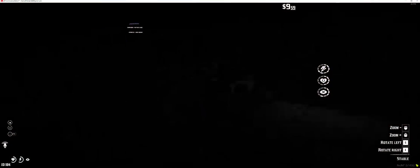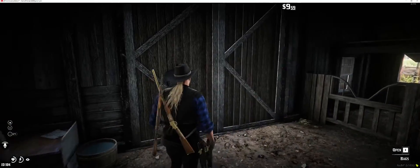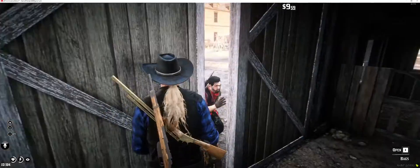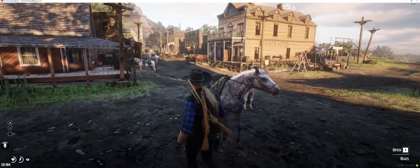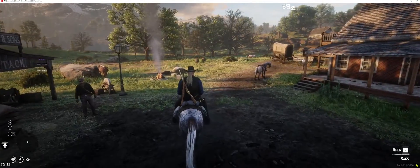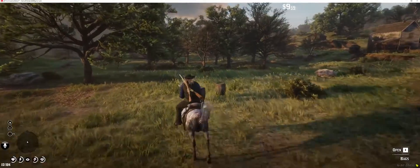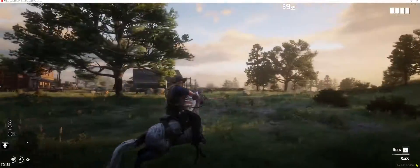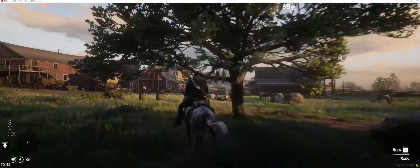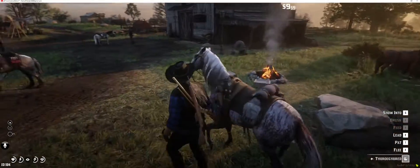This is the horse I currently have out — Sausage. When I get on Sausage, see the stamina bar in the bottom left just under the map? It has just over half the full bar of stamina.